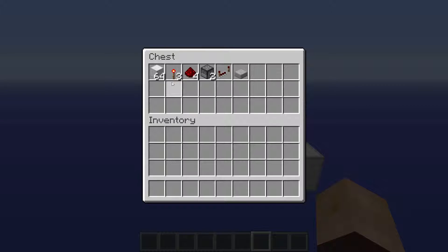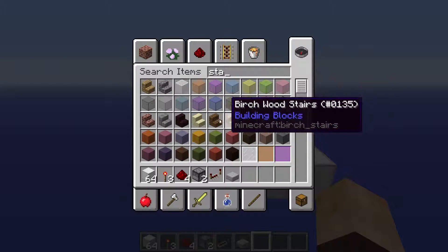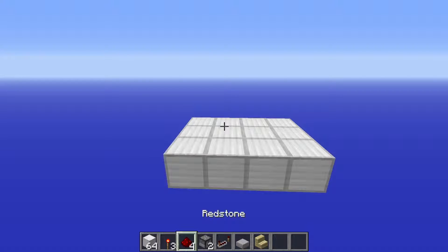So what you're going to need is 64 blocks of your choice, three redstone torches, four redstone dust, two droppers, a redstone repeater, and some optional blocks of your choice. You're also going to need some stairs — just for aesthetics, you don't have to do it, but I highly recommend it because it looks a lot better.